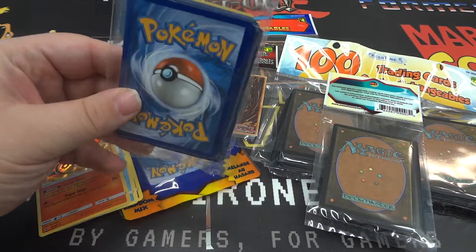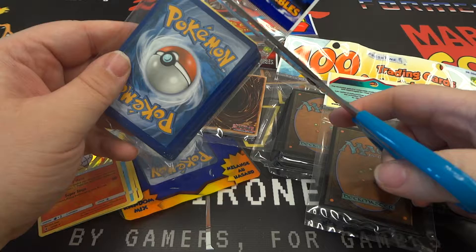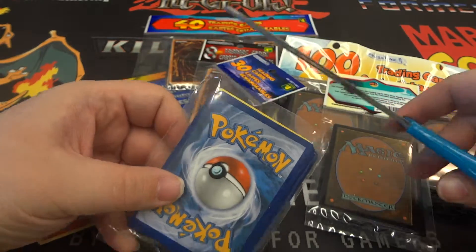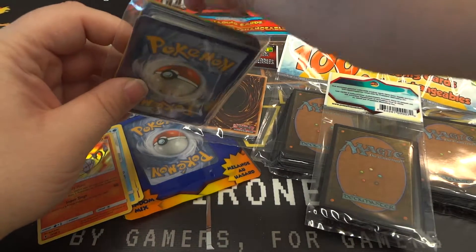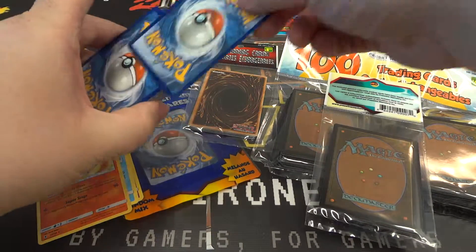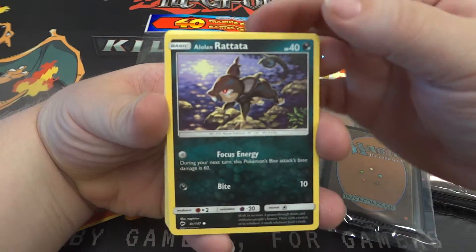The next product you can get at the dollar store is this big 30 Pokemon for $4. Again, it's a repack, so you're not really guaranteed to get anything in particular. I don't know how this is all sorted, so let's just take a look.